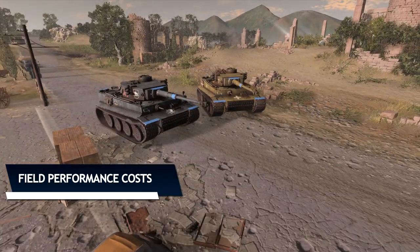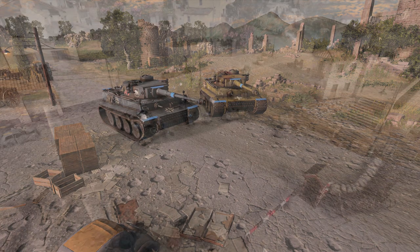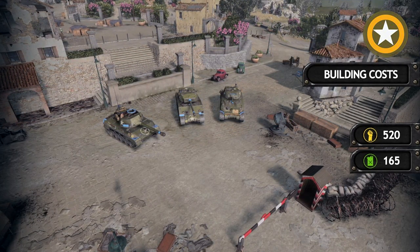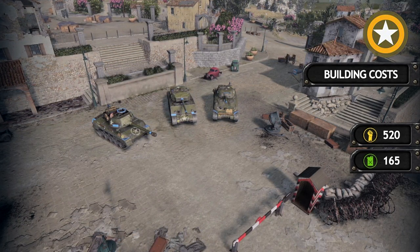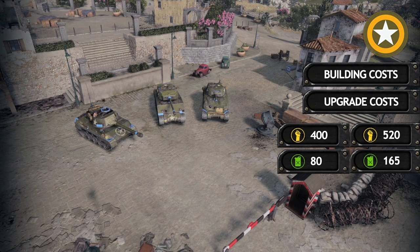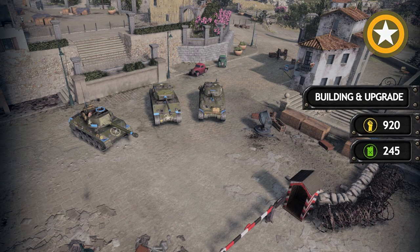Now with the final costs of Tiger Tanks from DAK and Wehrmacht established, we will compare Tiger Tank field performance against allied tanks and compare through resources. Starting with the US faction: the basic costs of unlocking tanks through all tiers — base barracks, mechanized center, and tank depot — is 520 manpower and 165 fuel. Additionally, 400 manpower and 80 fuel are needed for all tank upgrades, making the total required resources to unlock tanks for US forces 920 manpower and 245 fuel.